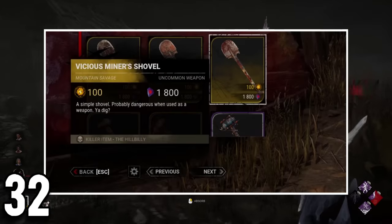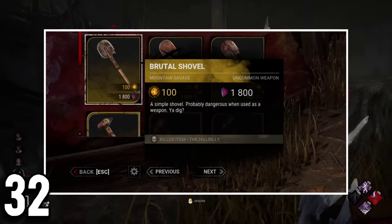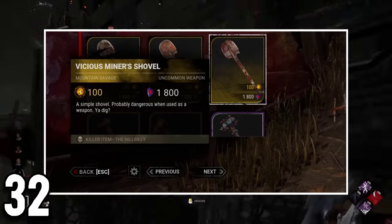Hillbilly is the only character in the game that has an uncommon weapon, the shovels, that have a complete model change and are also not part of any outfit.